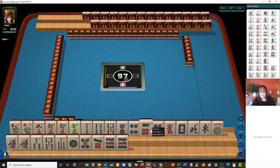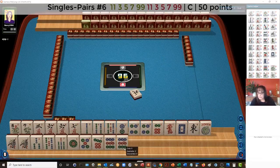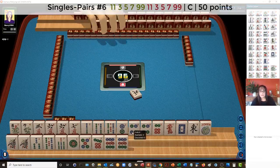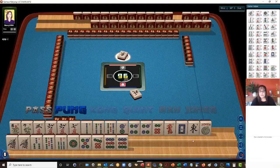And then for the other option, maybe two, four, six, eight. Let's let the wind go. So I think maybe we could play the pair hand — second from the bottom under singles and pairs. And then something consecutive, or two, four, six, eight if we get eights.